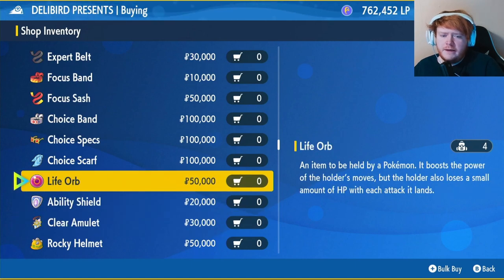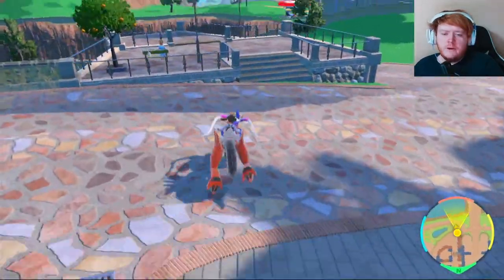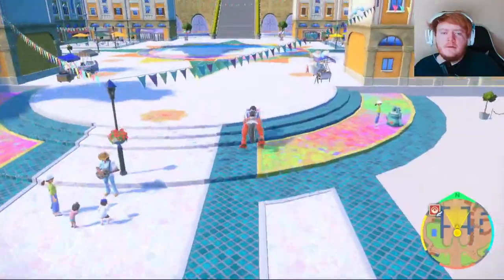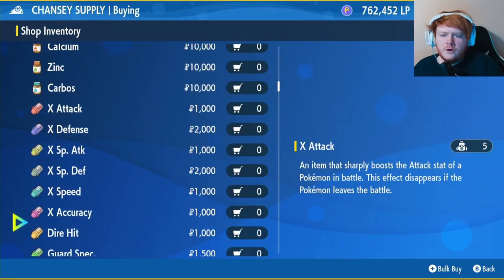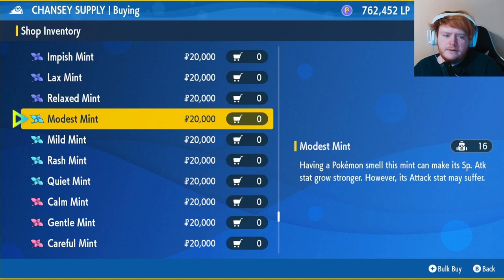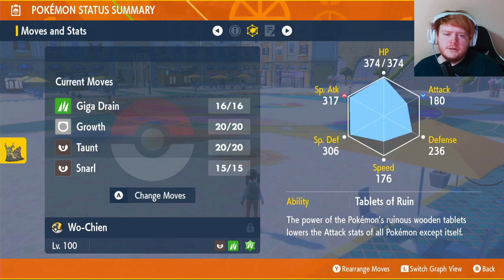Just click on that — buy it for 50,000 Pokédollars. Once you've got your Life Orb equipped, we're going to run back to the top of the stairs and then keep going until you turn right next to this battlefield and you'll reach the Chansey Supply Shop. Go in there and scroll down until you get to the light blue mints and buy the Modest Mint. This will get our Special Attack up and our Attack down. So: grass type Tera, Life Orb, and Modest nature.